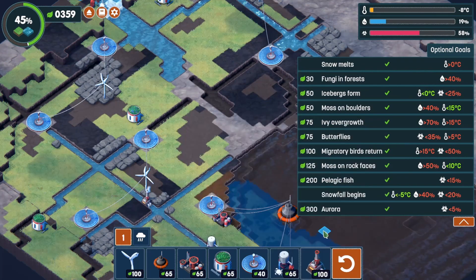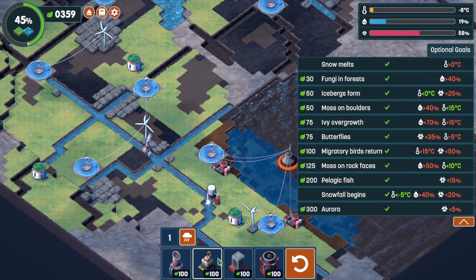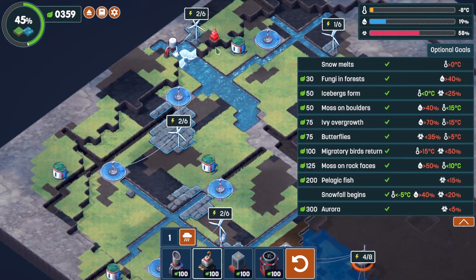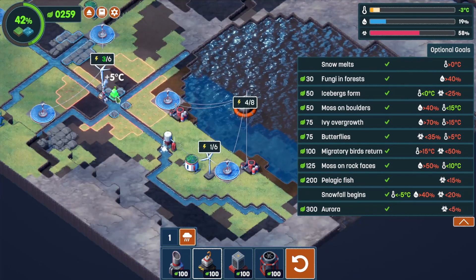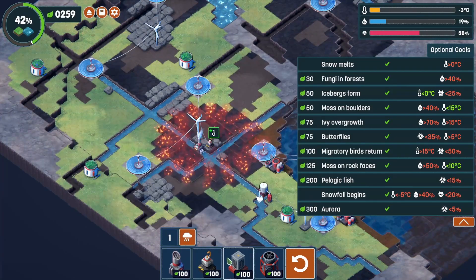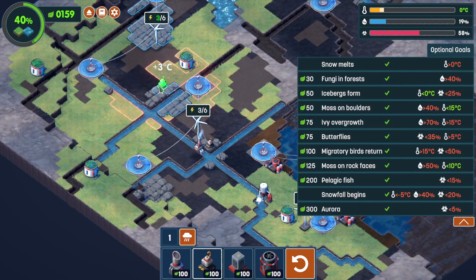I probably should have checked my goals. Snow melts at zero degrees Celsius so I've got all that going. Maybe I need to start raising the temperature so we can melt some of the snow without wasting money. Four degrees there, let's get this one — that's a five degree. We need to bring it up three more degrees.